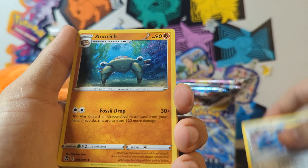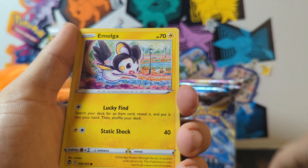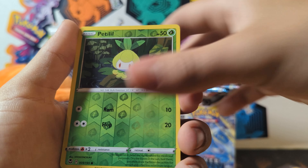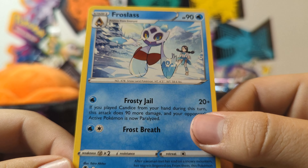Let's rip through this first pack with Lugia on it. We've got Lightning Energy, Matang, Anarith, Unidentified Fossil, Fennekin, Durant, Emolga, Beldum, Stunfisk, Capetalil, and a Frostless with the gym leader in the background. That's pretty neat.